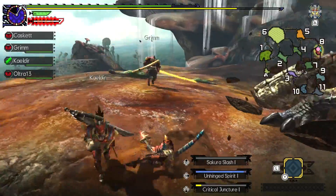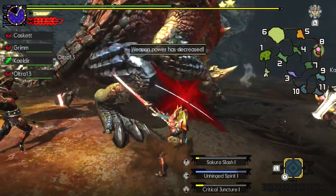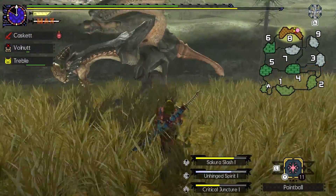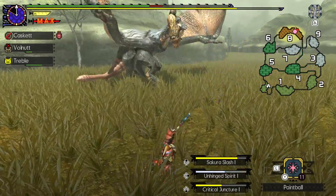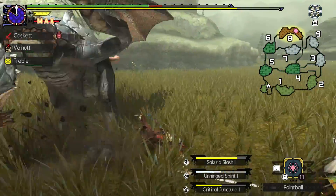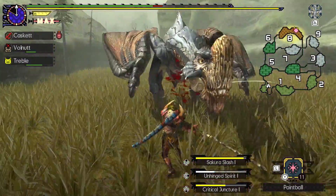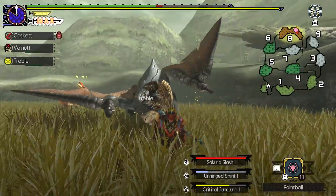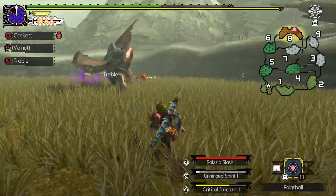The frame rate of the game was solid in both single and multiplayer, running at 30 frames per second. There was one area in the game with a lot of moving grass where it started to chug a bit, but other than that it was smooth sailing. Although it would have been nice to get 60 frames per second, I never took issue with it being locked at 30 frames. Overall, I think the gameplay of Generations Ultimate is solid, but there are definitely a few annoyances. Honestly, the biggest hurdle is just learning the game, but once you do, it can be a lot of fun.